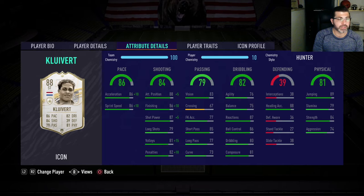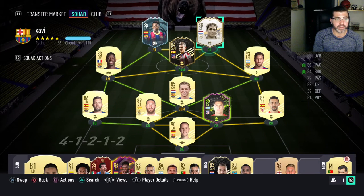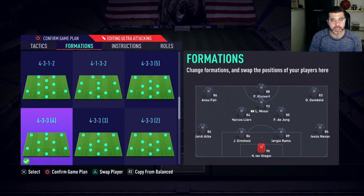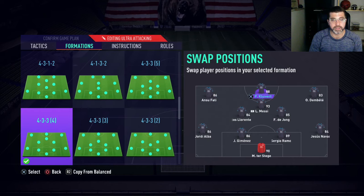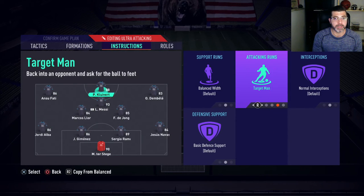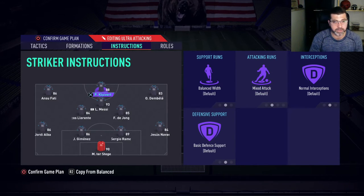I like him more as a target man in a 4-2-3-1 with him as the lone striker up top. The main formation we used him in was just an offshoot of a 4-2-3-1, but with actual wingers — Dembele and Fati on the wings, Clivert's up top, Messi at the CAM, and De Jong and Llorente. I really liked the instructions I had on him — none. I messed around, sometimes target man, sometimes getting behind, but I liked the mix. He was in the right positions, making the right runs, doing the right things.